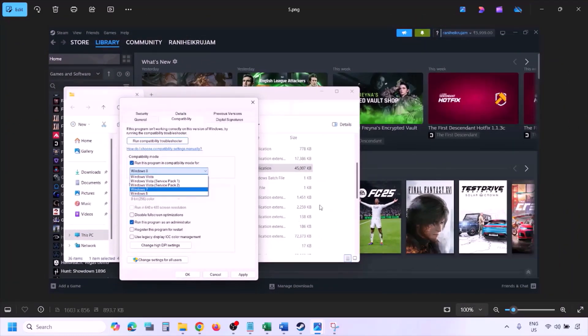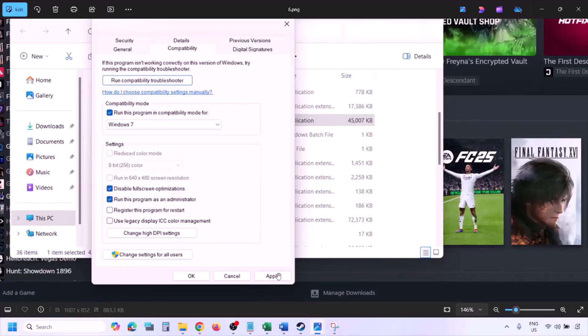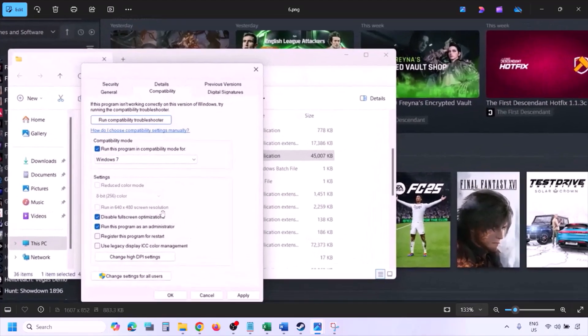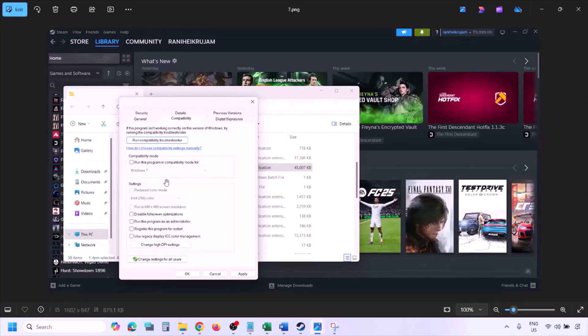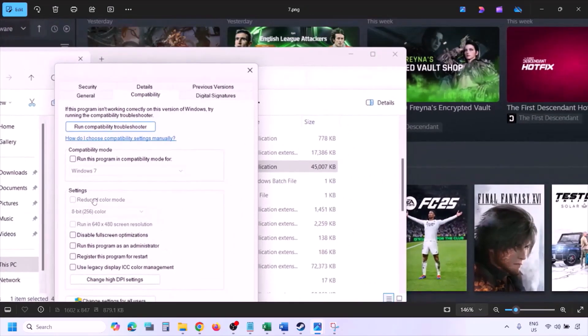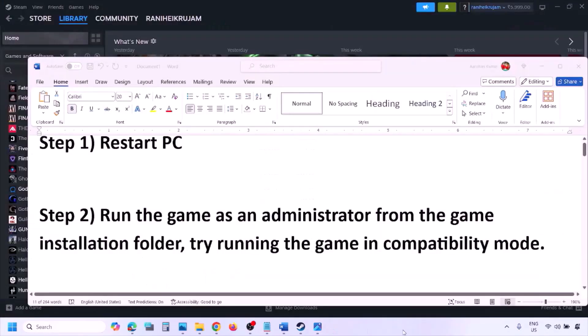If still not working, select Windows 7, hit Apply, click OK, and launch the game. If still not working, put a check on 'Disable full screen optimization,' hit Apply, click OK, and launch the game. If none of these work, uncheck all the boxes, hit Apply, click OK, and follow the next step.